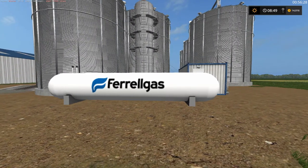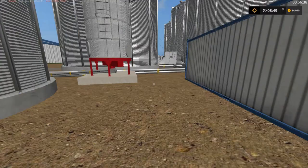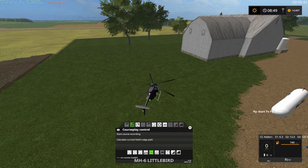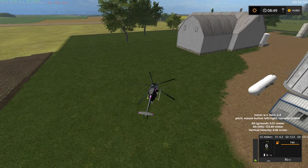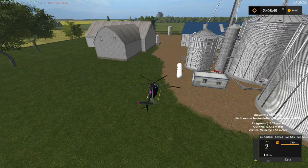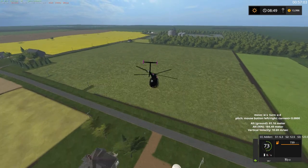We do have ferrogas here — there's only one little small building with a bunch of tanks out back. We do have a ferrogas in real life here in Arkansas. Let's get this helicopter going. Get raised back up here. We're going to go over to our selling points — mainly all that road, folks. Those are just some houses down through there.